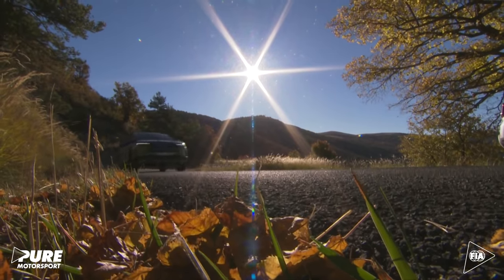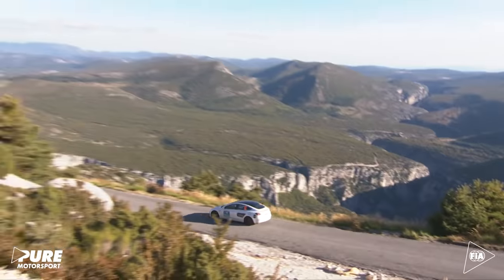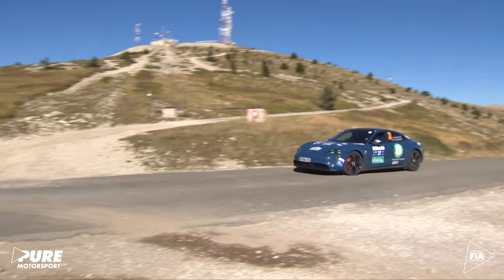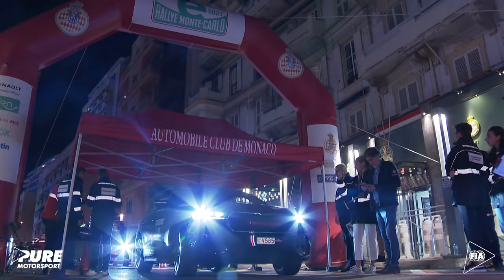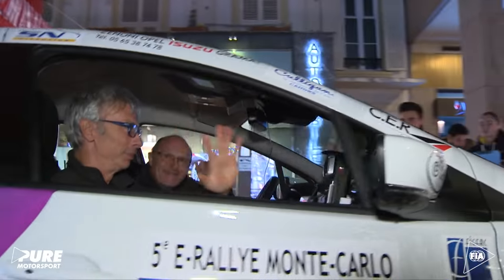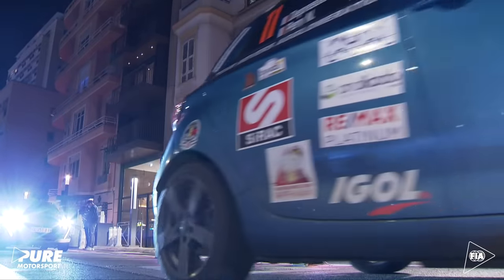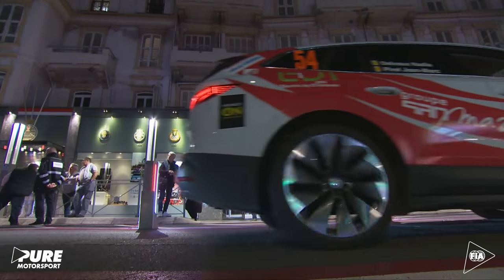On the next day, it's time to leave Valence and head south. The day's program includes four regularity stages through the Moor Massif and the Maritime Alps in the VAR region, arriving in Monaco in the evening — approximately 500 kilometers in total. After crossing 17 French departments from north to south, all cars arrive in Monaco on Friday evening. The passage to the Automobile Club de Monaco headquarters gives a little taste of victory to those reaching the last city of the rally.